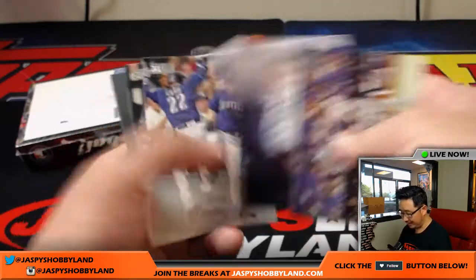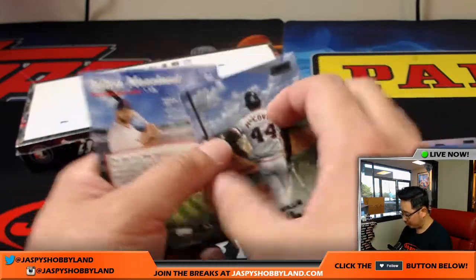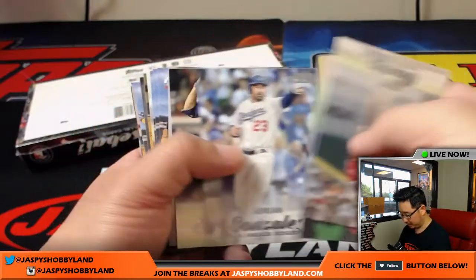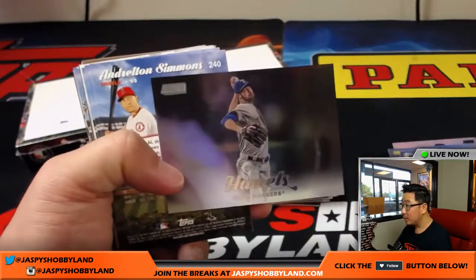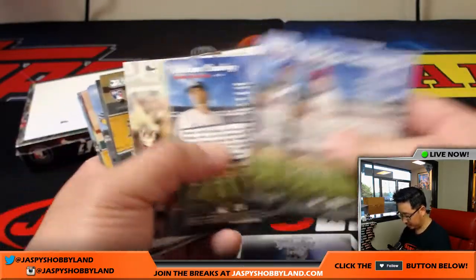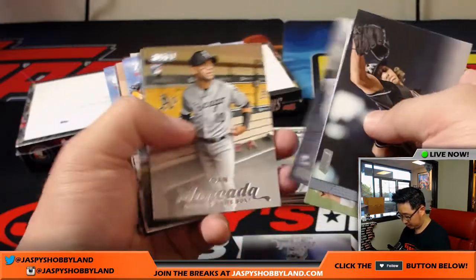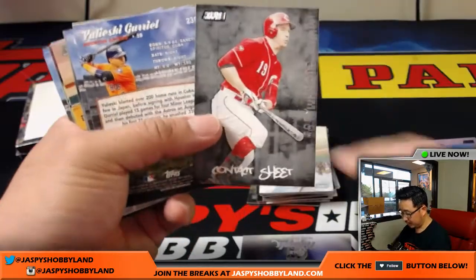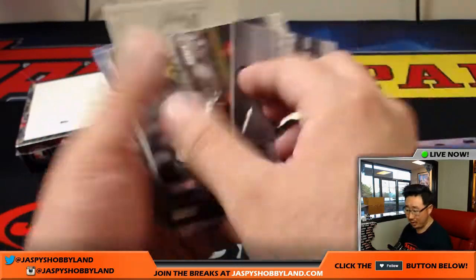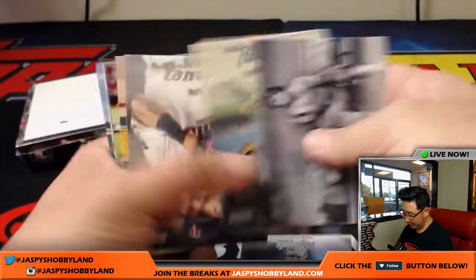The golds are a little more common, but they're still slightly shorter printed. The black ones are even more short-printed than that. And occasionally you'll see an orange one. Nice Cole Hamels — I think these are actually numbered. Yeah, 22 out of 25 on that one. And some of these parallels can actually be serial numbered as well, like the old school pictures that they have there too.